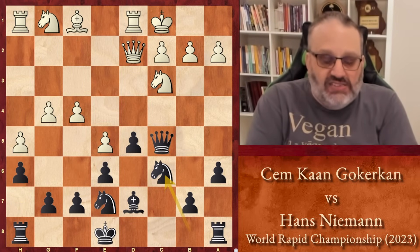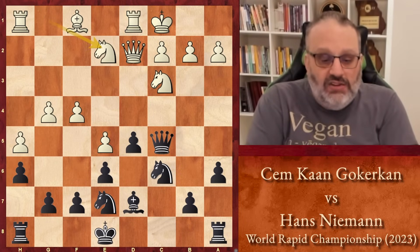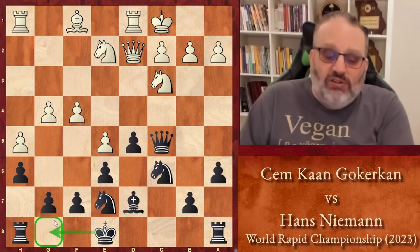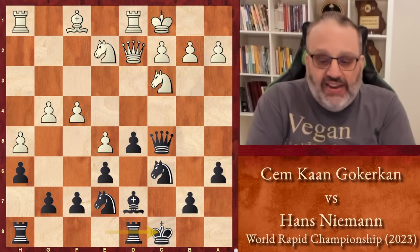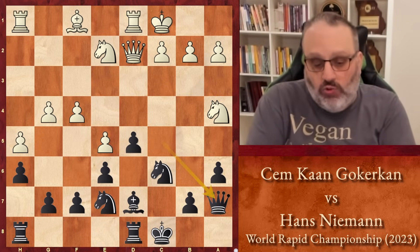F4, Knight C6 — looks like your typical advanced Caro-Kann to me. Knight G2. Hans decided castling kingside wouldn't be safe since white already has a pawn storm, so he castled queenside. Knight A4, attacking the Queen. The Queen doesn't have a lot of good squares, so Queen A7.